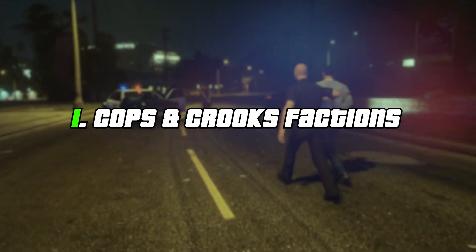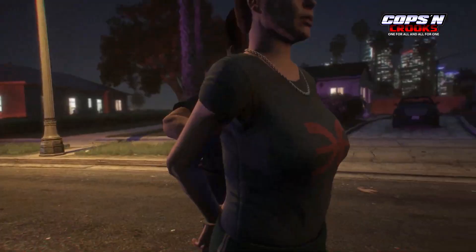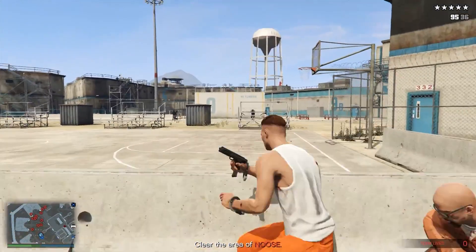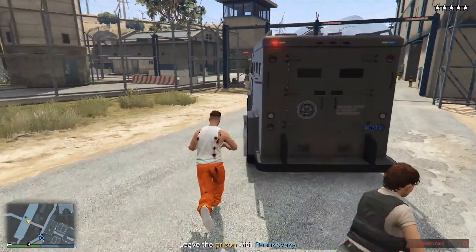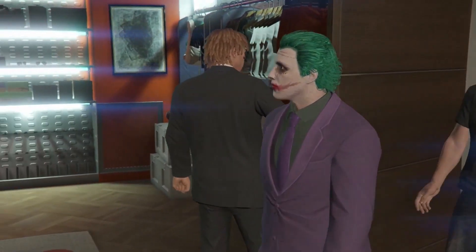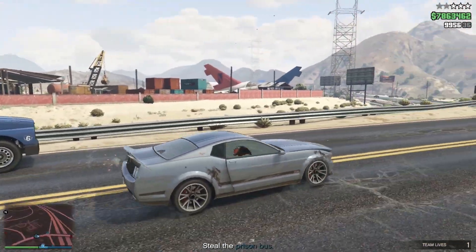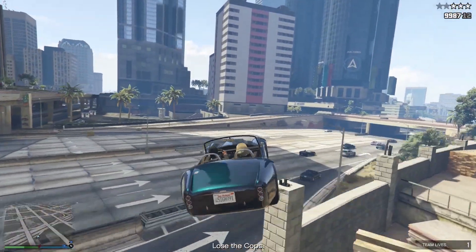Online – Cops and Crooks Factions. Factions were originally crucial to GTA Online gameplay, with players choosing between the Lost MC, Vagos, or the police. It is even believed that gamers playing as cops would have been able to handcuff the crooks. Prison Break Setup Mission. Originally there was going to be one more setup mission in the Prison Break heist, consisting of stealing a police riot van belonging to the LSPD. In the final version, the riot van is already parked inside Bolingbroke Penitentiary during the heist. The setup mission was led by a different character, and players had to choose which of three riot vans found around Los Santos to steal.